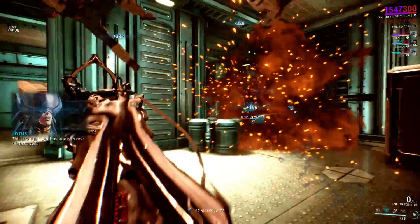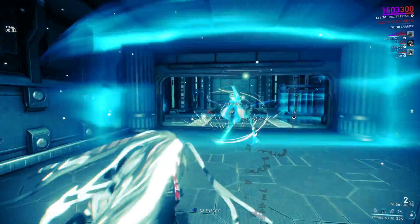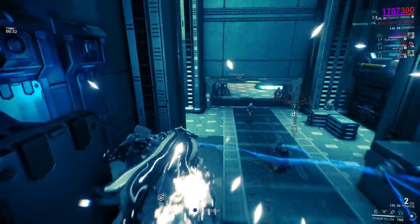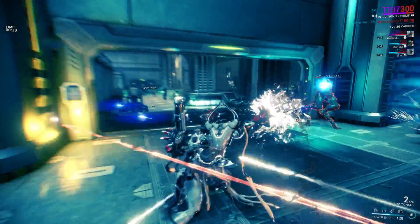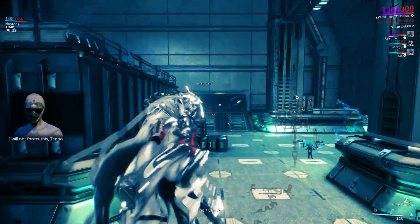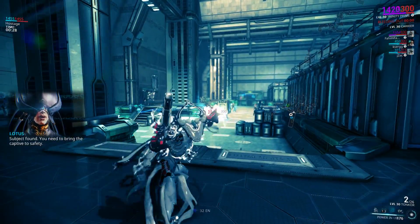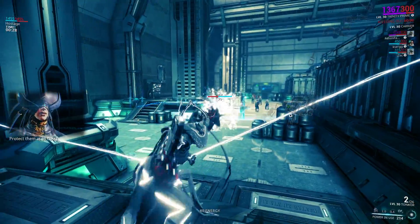This is the jail. Our hostage is in one of these cells. I will not forget this, Tenno. Subject found. You need to bring the captain to safety. Protect them at all costs.